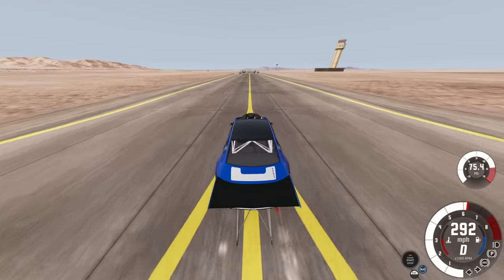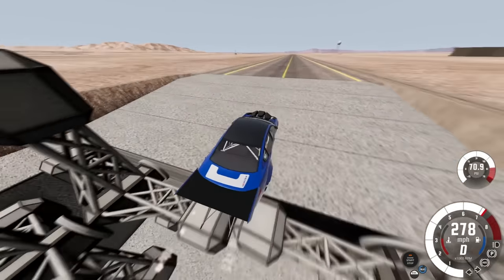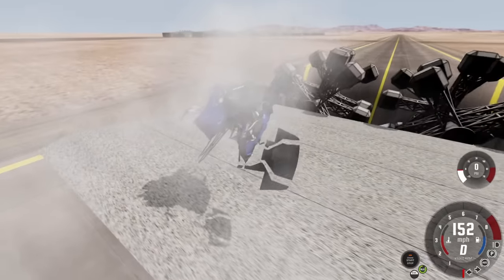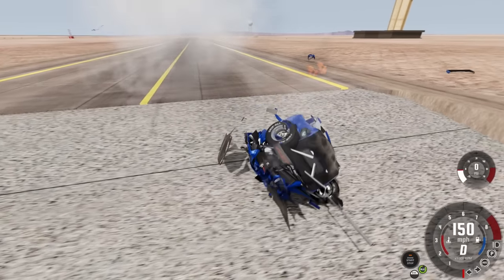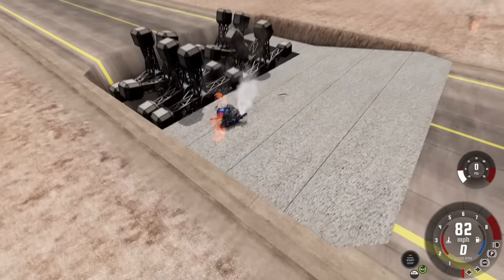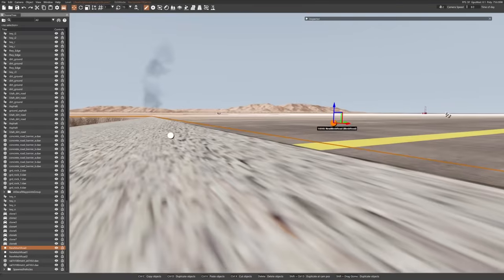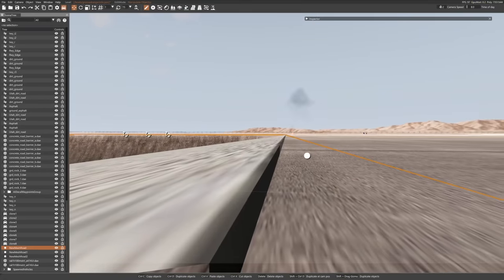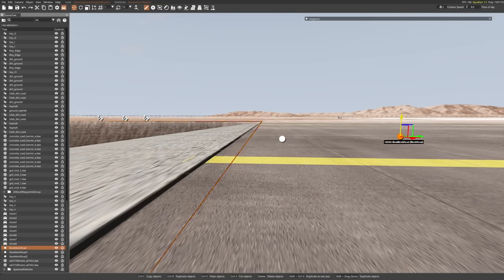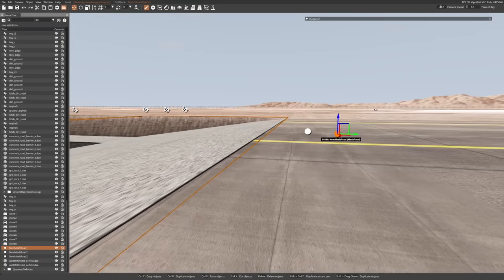I think you need something with beefier suspension to take the impact on the other side, because it's all for nothing if you make it through and immediately hit that lip. I wonder if I can go into the editor and see if this is a loose piece I can raise by a couple inches. I'm a genius — well not really, it's not hard to work the editor. I've raised it up a little bit; I don't want there to be a lip like before. It has to poke up a little or the road collides through it, but we should technically be able to make it over this now.